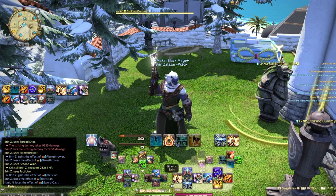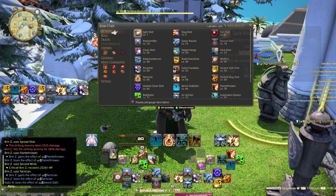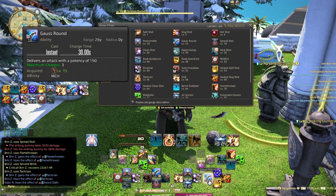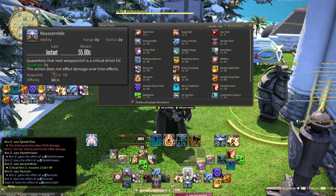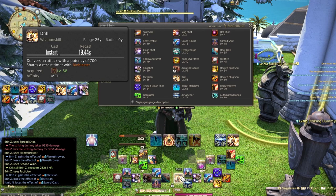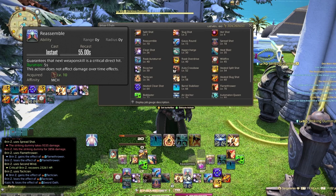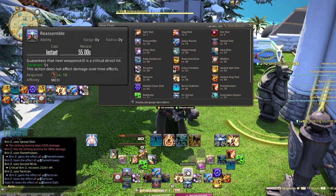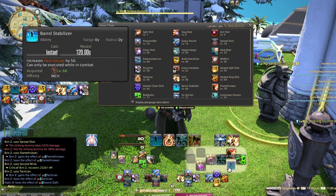On the right-hand side I have Heated Split Shot, Heated Slug Shot, and Heated Clean Shot for lower levels and leveling. Gauss Round has three charges and Ricochet has three charges — always try to weave these between skills. Reassemble guarantees a critical and direct hit, so pairing it with Drill or Air Anchor maximizes that skill's DPS output. You want to keep using Reassemble since it comes up frequently in fights — no reason to sit on it.